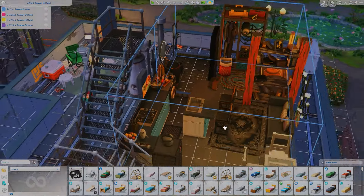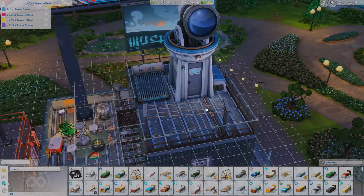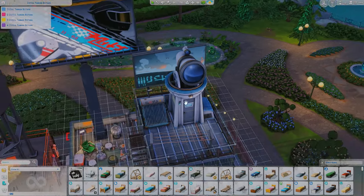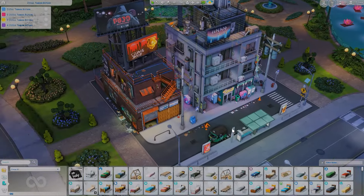This apartment is very modern — they even have a pod bed, which is so cool. The sim who lives up here really matches the vibe. At the very top is an observatory where sims can watch the stars and the sky. That's the Night City Apartments and I love this build so much.